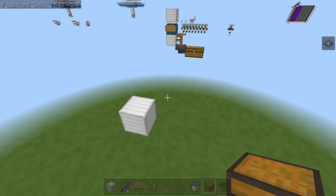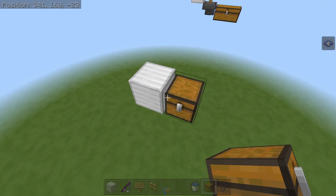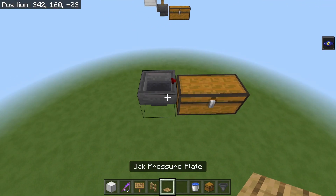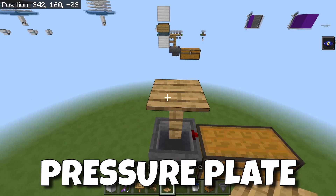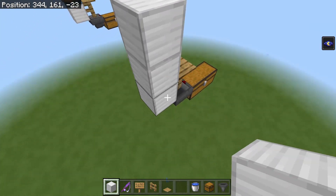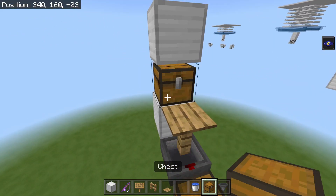This is probably going to be the easiest farm I've ever built on my channel. All you have to do is lay down a double chest with a hopper going into the side of the double chest. On top of the hopper, you want a fence post with an oak trapdoor on top. And then you want three solid blocks coming out directly from behind the fence post.